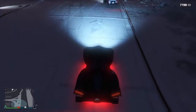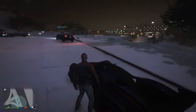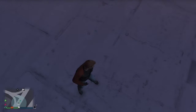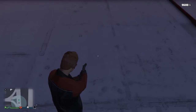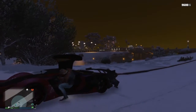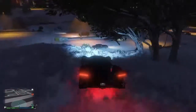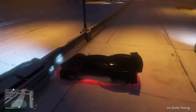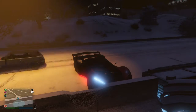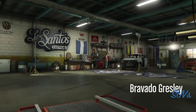Hey guys, welcome to the first episode of Rockstar Logic. Our first Rockstar Logic is this arrow right here - there is no road here. What was happening here? Also that cop right there, that's some Rockstar Logic, but mostly this arrow. This road - amazing, cannot think of a better road there. Rockstar Logic.